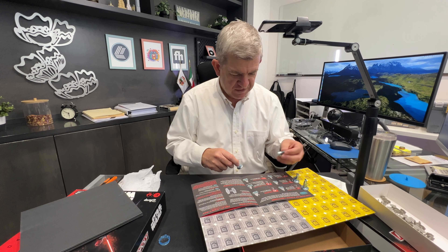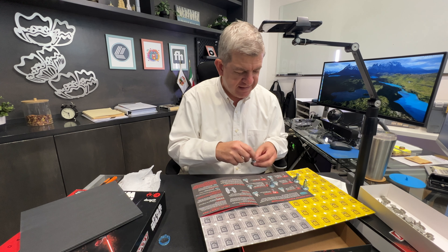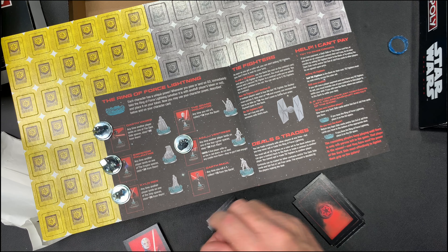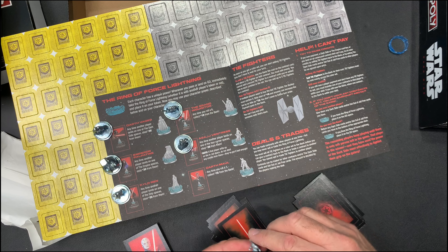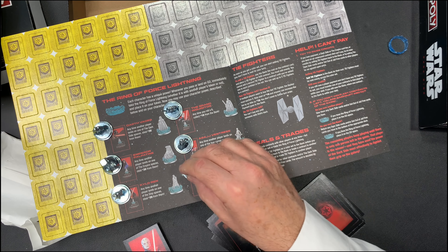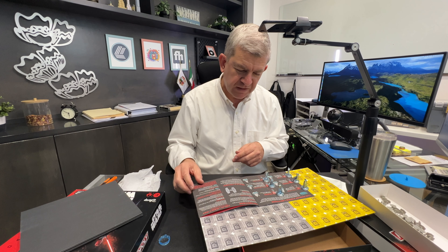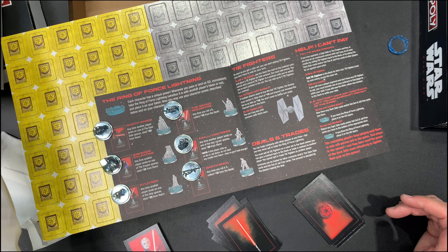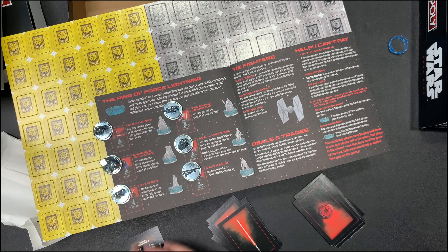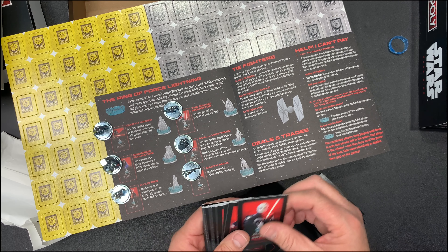Actually, this is Asajj Ventress, this is Kylo Ren, this is the Grand Inquisitor, and Darth Maul. And the TIE Fighters are property that will give each place on the mat a better rent.